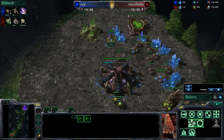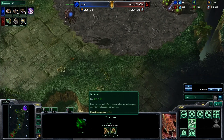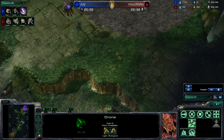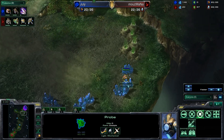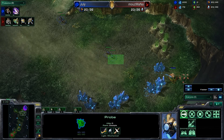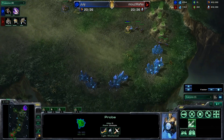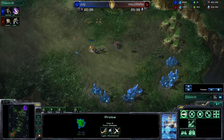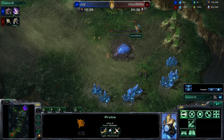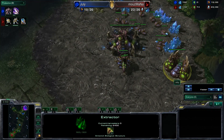We see one of the Zergs here got a little tased — still healing emotionally as well as physically from the damage dealt to him. We also see the probe going ahead to hide so that the Zerglings don't see him, but they do spot him and chase him down. He tries to slide through and possibly block the hatchery — but nope, July is able to get the hatchery down, and that probe goes down as well. Poor probe died for a cause he had nothing to do with.